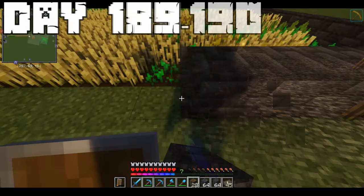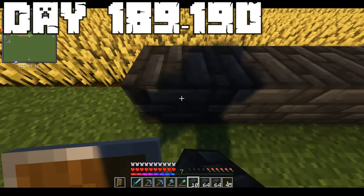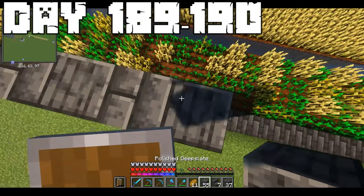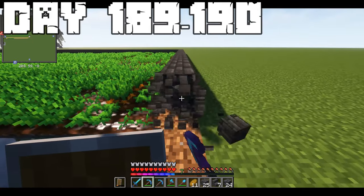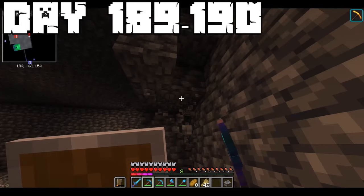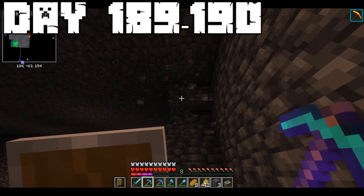On days 189 and 190, I continued building up the building around the farms in my backyard. I decided first on focusing on getting the simple wall pattern in before doing all the nice details and all the glass. The glass will be expensive - it's very valuable in the flat world. On day 190, I continued doing the same thing, but then I had to do a lot of deepslate mining.